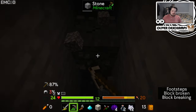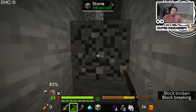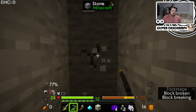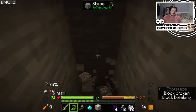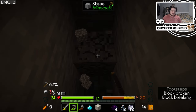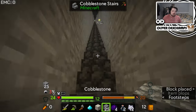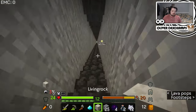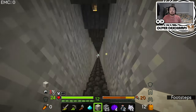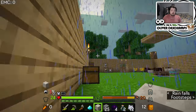I wasn't expecting this - I didn't foresee needing cobbled deep slate and now I feel dumb because I didn't dig deep enough. When does cobbled deep slate start spawning? Negative 30? Lower? I don't know. There you go - that would be our cobbled deep slate. Lovely, get me out of here. And we've got cobblestone too. I installed stairs to make it quicker because there's a far journey down. Looks like I'm going to have to do some more off-camera mining to get more cobbled deep slate.